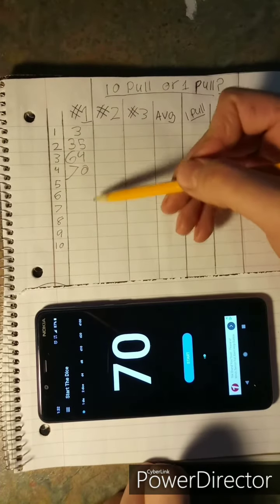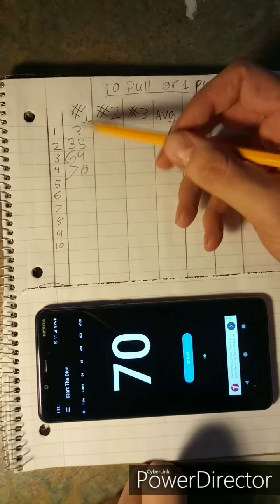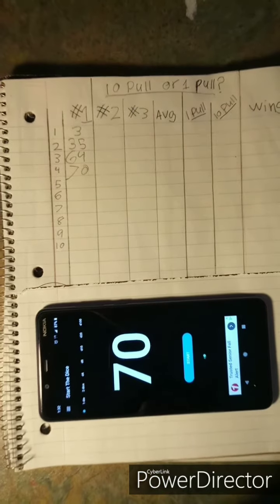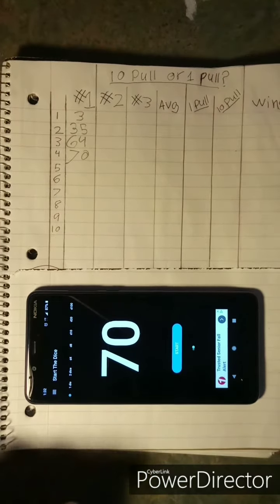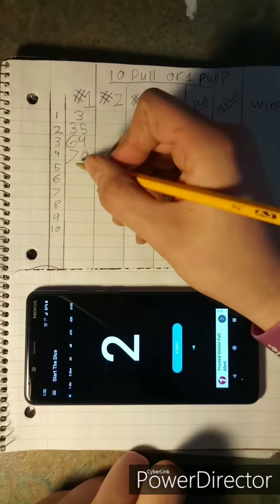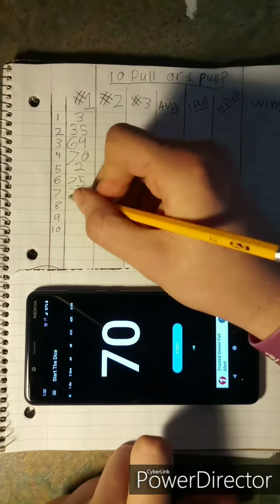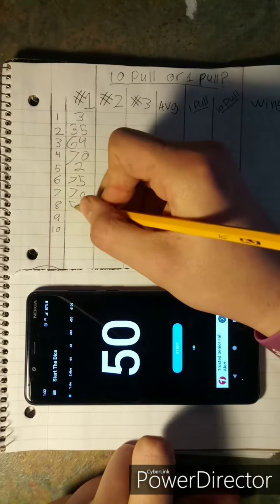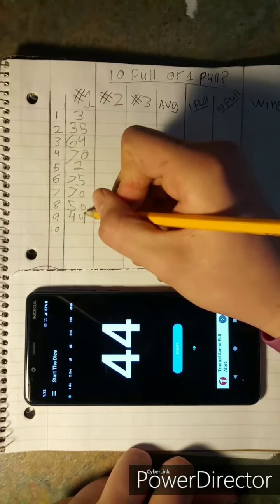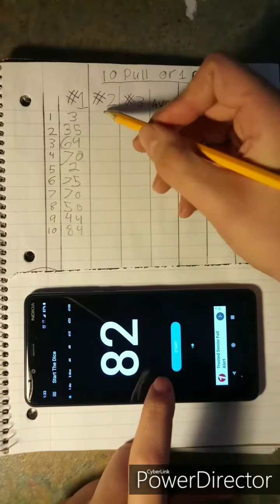These numbers represent what position Santa Mario is in the virtual deck of Mario Kart players, gliders, and karts. So if we pulled three times he'd be the third card, or the 35th, or the 70th — all we care about is where he lands in that virtual deck. Basically we're trying to figure out who's going to pay more and what the best strategy is to pay the least for a certain character. That's our first ten random numbers and I'll do the same thing again.